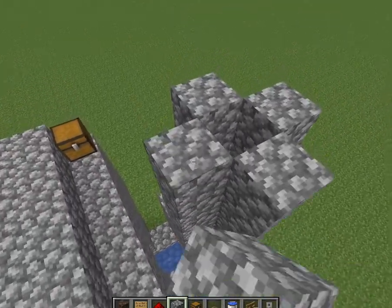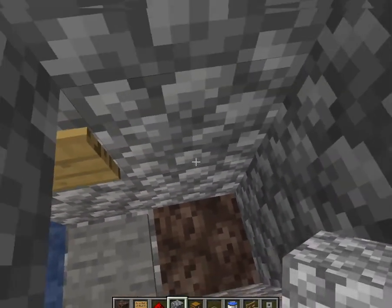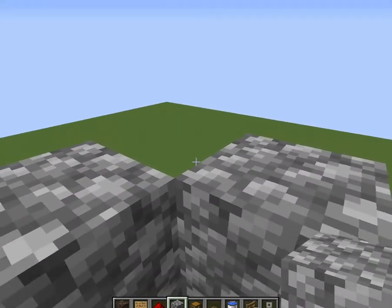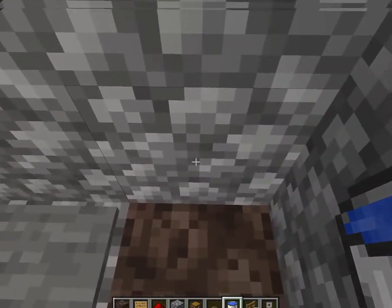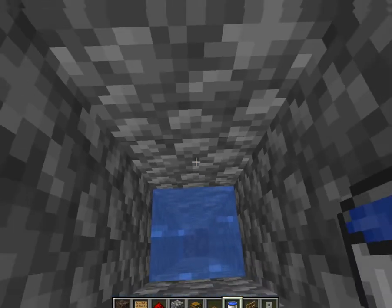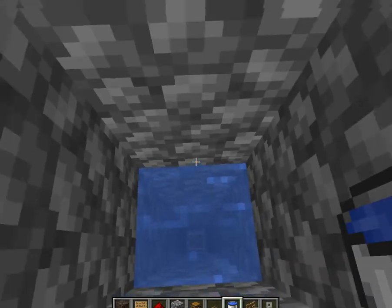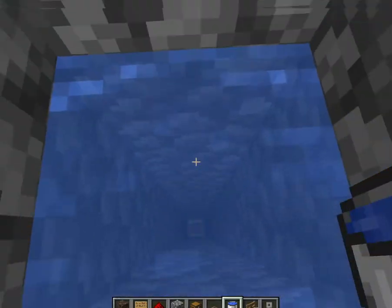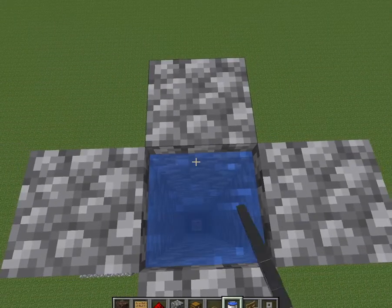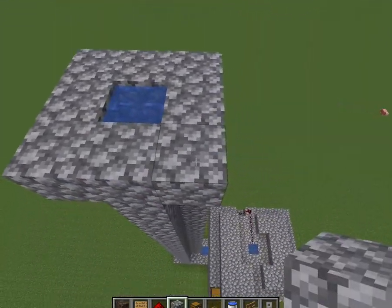You want to build a closed tower up — it should be 25 blocks tall. Place water on every single block going up, or else the bubble column pushing mobs upward will not work. You'll need around 25 water buckets, or just keep refilling your water bucket.